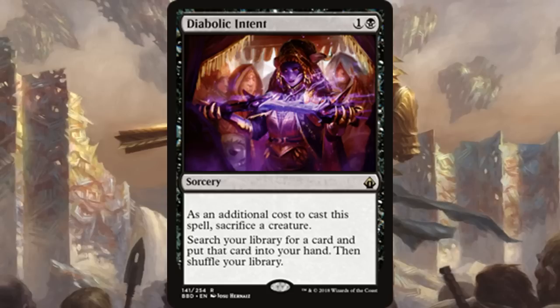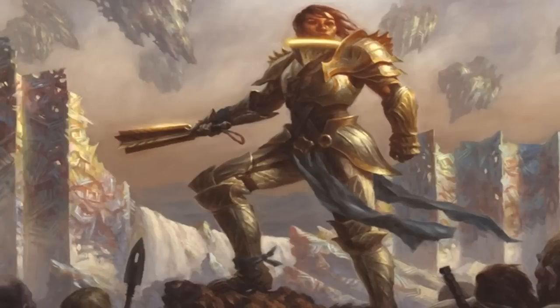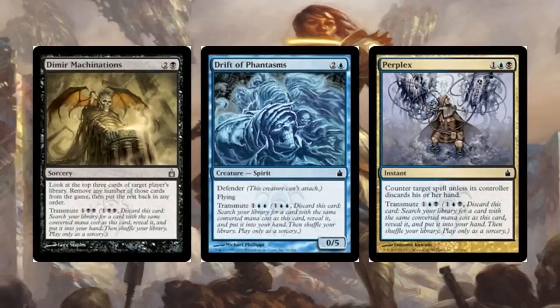We're playing a ton of mana dorks — lots of elves that tap for green mana or any color. We also play two-drop mana dorks like Utopia Tree and Sylvan Caryatid. With Food Chain, you can just exile them for whatever mana you need, cast Squee, and go off with infinite mana. Diabolic Intent is a great fit here since Demonic Tutor would actually break the budget.